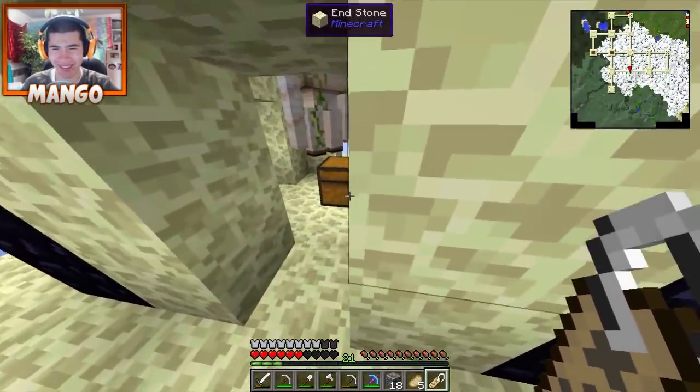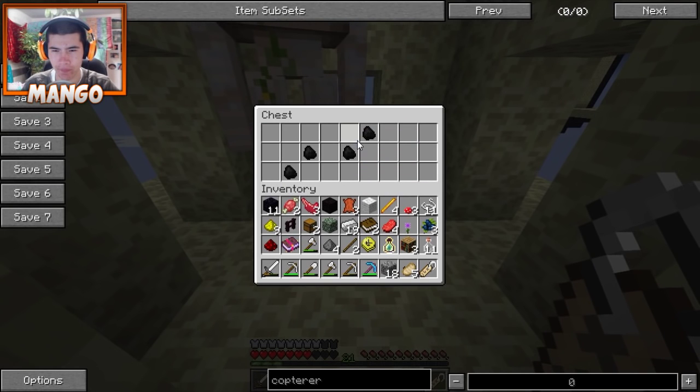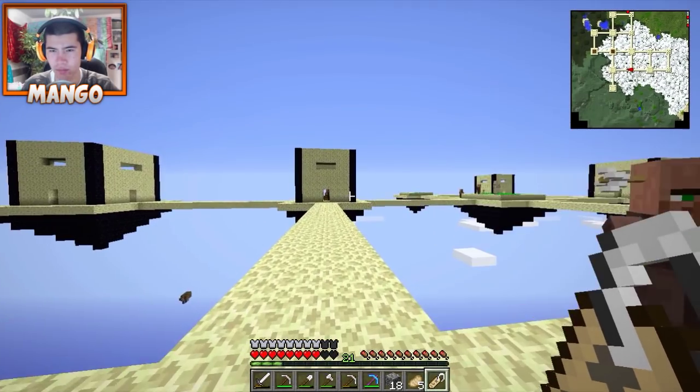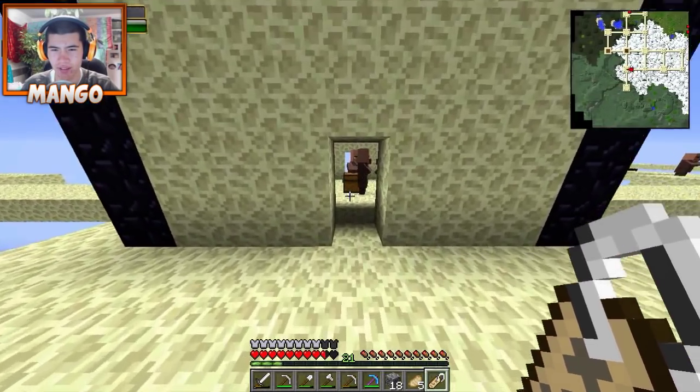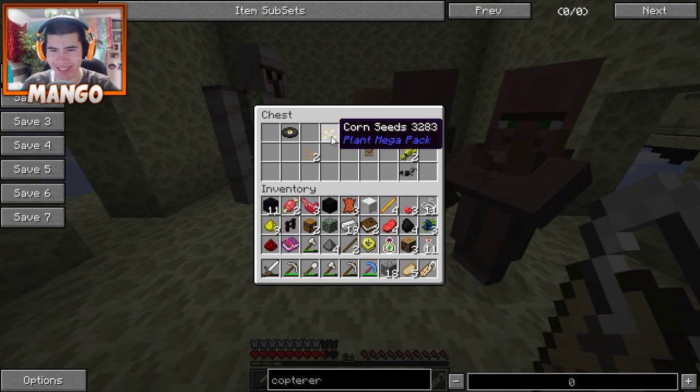What do you guys think? We could already knock down like these houses and make them into cages. I don't want to put dinosaurs in cages these small - that's just mean. No, we can make them bigger. Yeah, we can connect two of them, dude. This is sick.